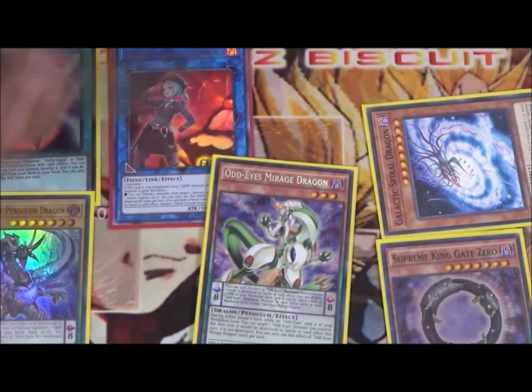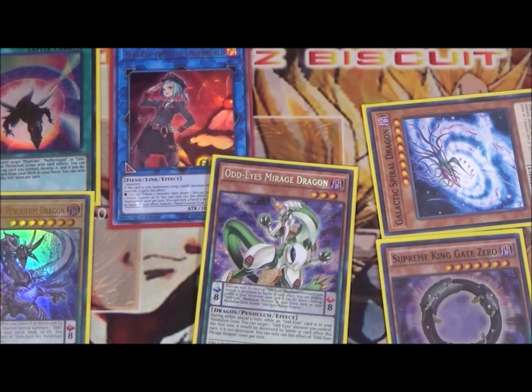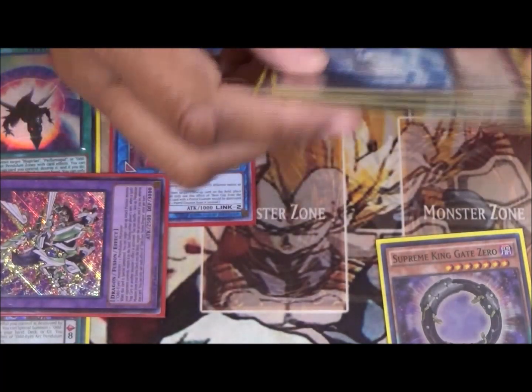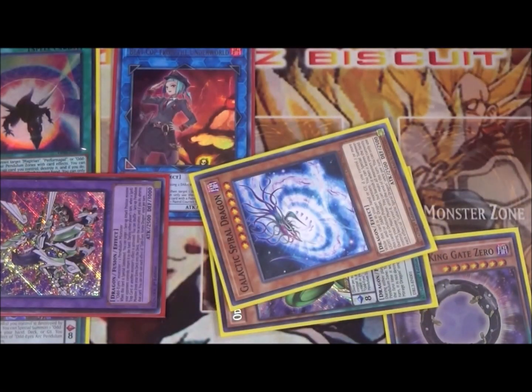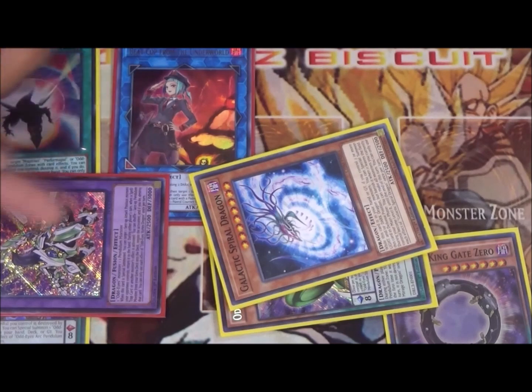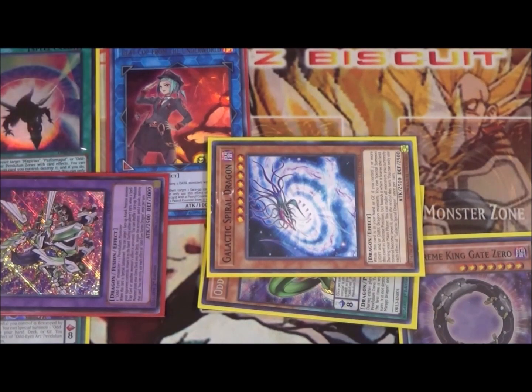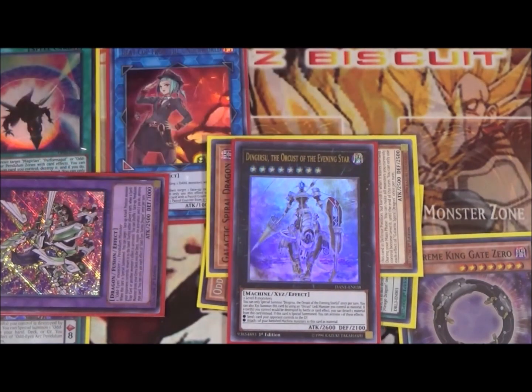We use Dissolver's effect with one of our pendulum monsters to go into Odd Eyes Vortex Dragon — that gives us one bounce and a negate. Next we activate Galactic Spiral Dragon's effect, making everything level eight, then overlay those two into a rank eight. I really like this because we have Odd Eyes Vortex for a bounce and a negate, and we could also use cards like Dengisu to send one more card from the opponent's side of the field, which is very useful in the pure Odd Eyes version.